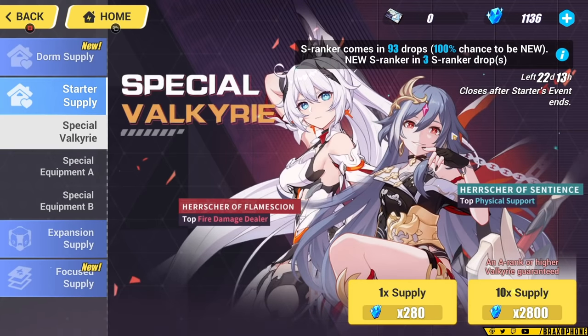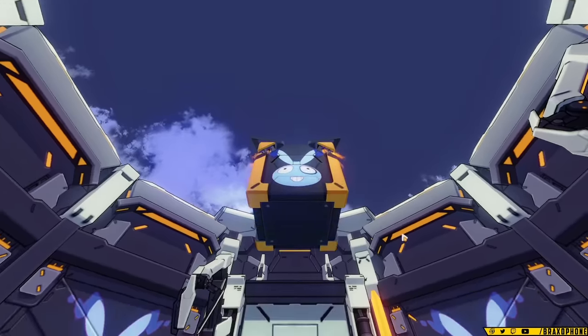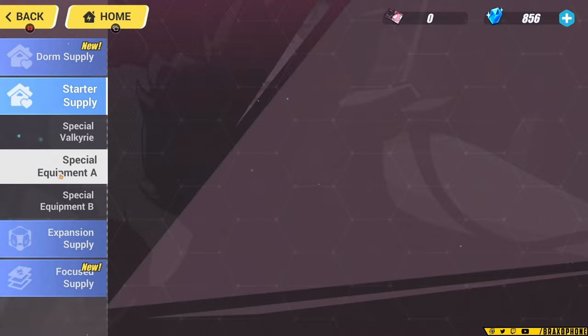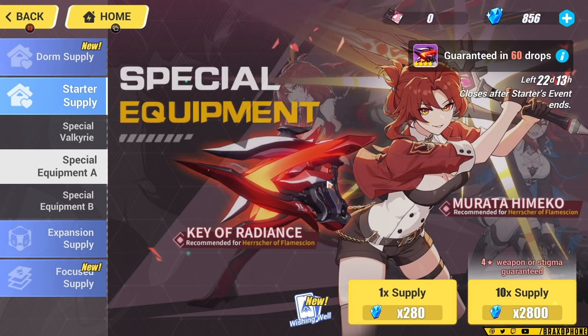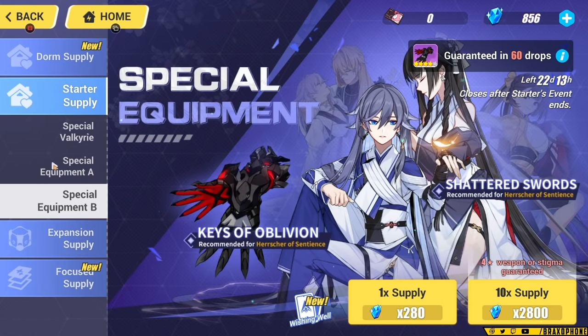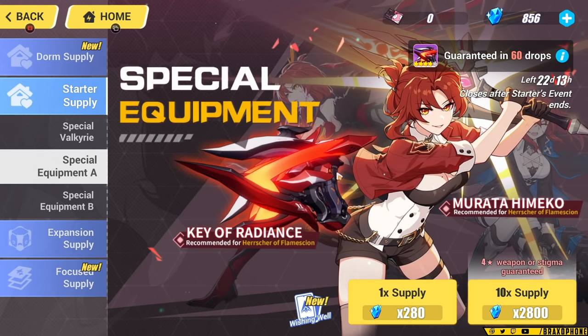As of right now, the starter supply contains Hersher of Flame Scion and Hersher of Sentience. Hersher of Flame Scion is a top fire DPS, and Hersher of Sentience is a top physical support, but also an amazing damage dealer. This starter supply is actually super relevant — it has two amazing characters in it, and either one you can't really go wrong with. This supply is essentially what you're going to want to spend all of your early rolls on until you get one of these rate-up characters, and then if you want to, you can go in on their weapon. For a character like Hersher of Flame Scion, the weapon is actually a large portion of the character's damage, and they are a top unit, so having their weapon can be really beneficial.